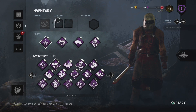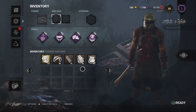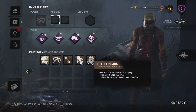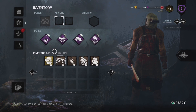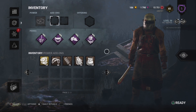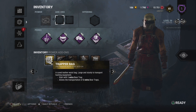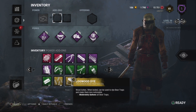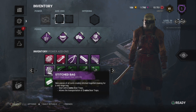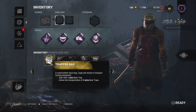Looking at his add-ons: he has a brown bag — start off with an extra trap and carry two traps. Another one is start off with an extra trap but carry three traps. So one is start off with two, carry two; another is start off with two, carry three. Then he has a purple bag: start off with three, carry three. Really? That's all it is? Three is his max?